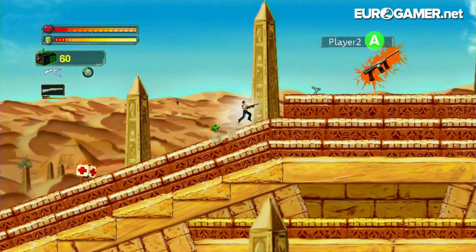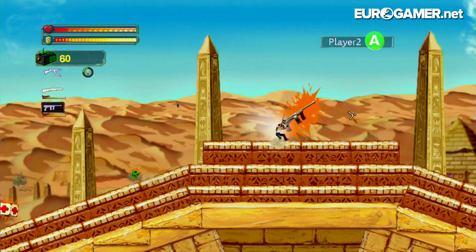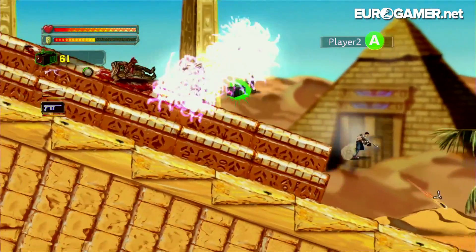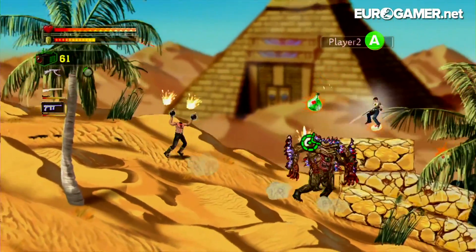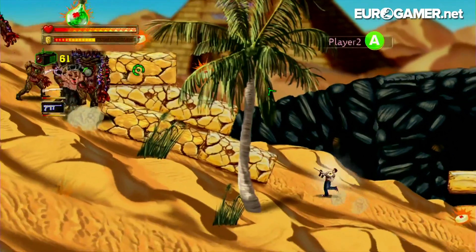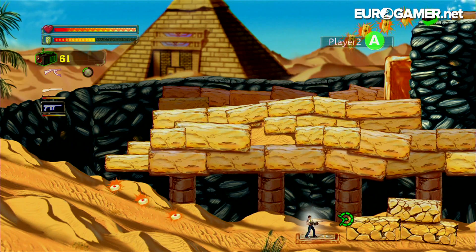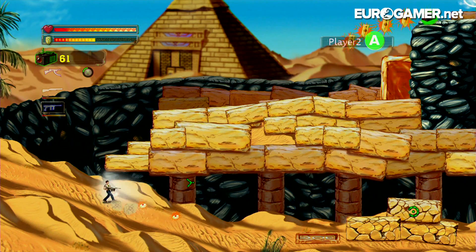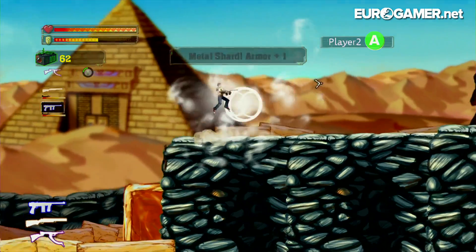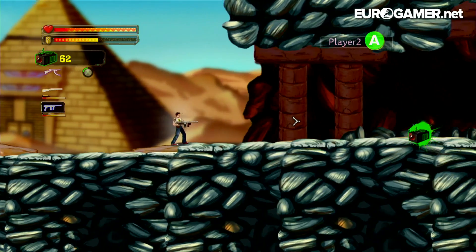Challenge Rooms basically consist of killing certain things in a certain time. I've unlocked the Tommy Gun now — getting a bit better! That Armored Gnar there, as far as I can tell, is a new enemy. There are a few new enemies added to the game. The Chimputees were in the Steam version of the game, but the Armored Gnars are new for the XXL version of the game.